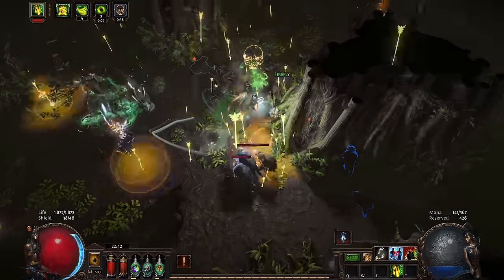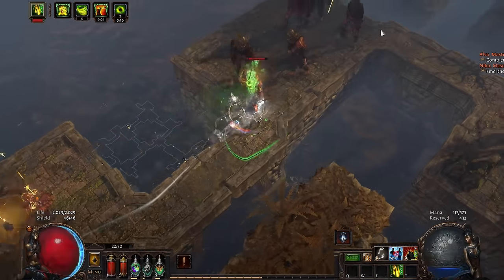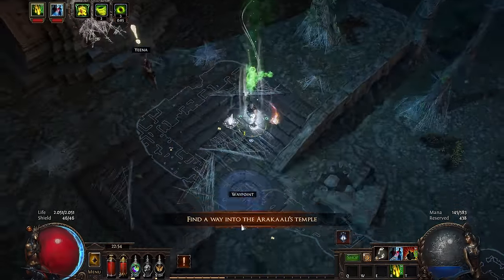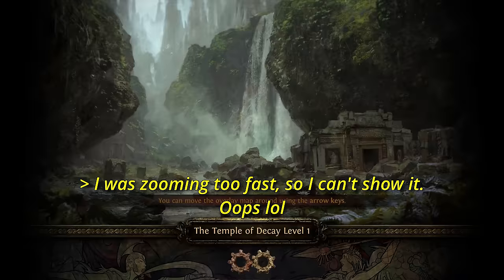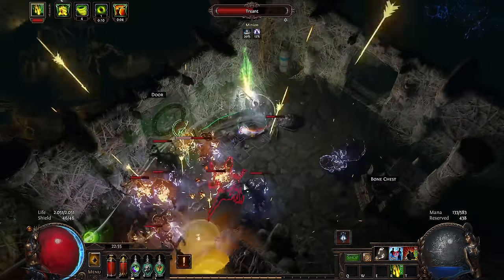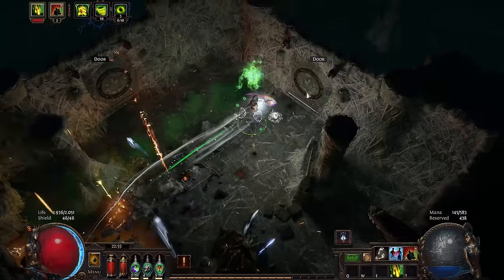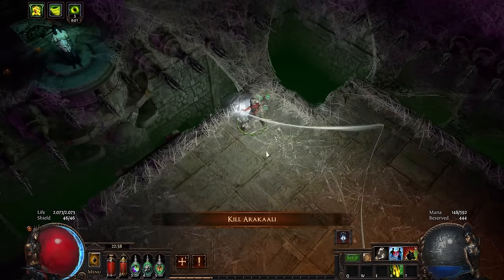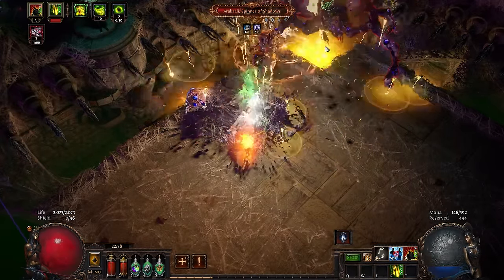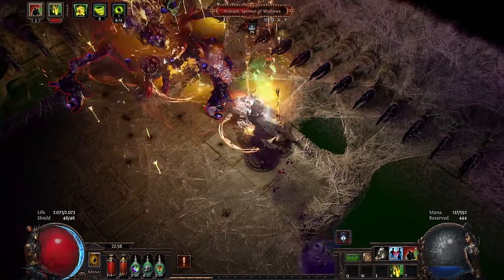Also in the Dread Thicket are fireflies that I had to gather for Yina, an NPC in the Act 7 town. After going through the causeway and then the Vaal ruins, she stood before the Temple of Decay. After Yina turned into a fox — I swear I'm not making this up — she burned the spider webs. This is quite a long area, but to keep things moving, I killed many spiders and other deadly creatures to finally enter Arakaali's arena. She — yes, that is a she, look at those legs — was the Act 7 boss, and that means she would be difficult. Or maybe not?